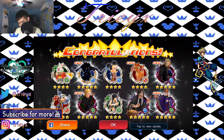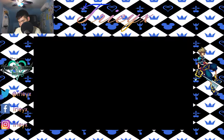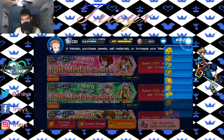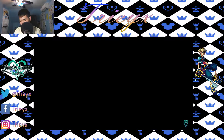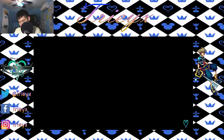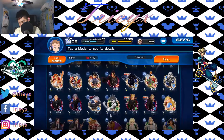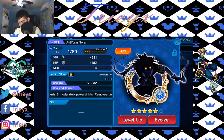Alright, that's cool — we got some new medals. So you get one new medal per pull, meaning if you do four pulls you're bound to get the Kairi medal, I guess. Let's check the medals real quick. So we got the Anti-Form Sora medal, which deals three moderately powerful hits and boosts the target's status effects. Why would you want to remove your target's status effects? That doesn't make any sense.